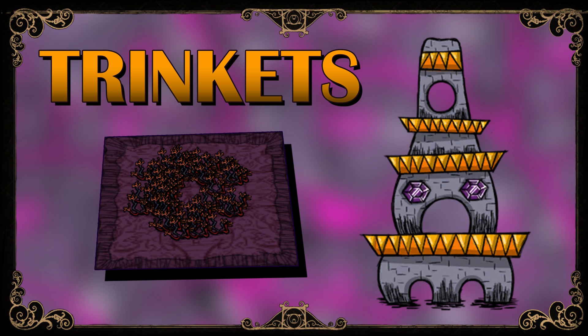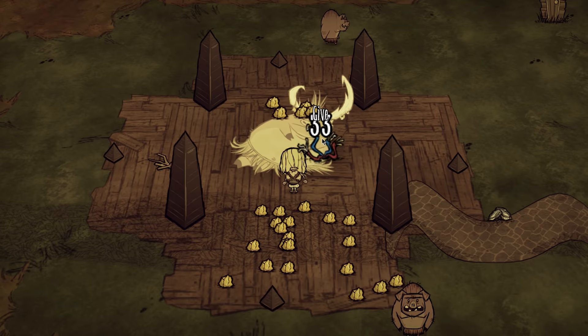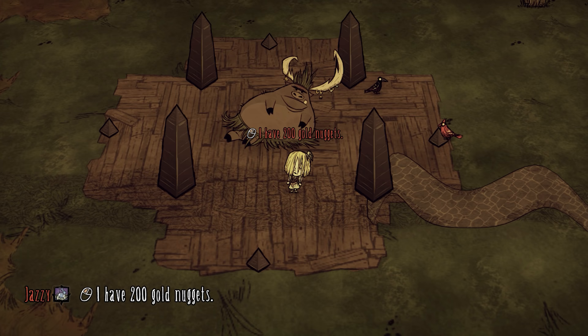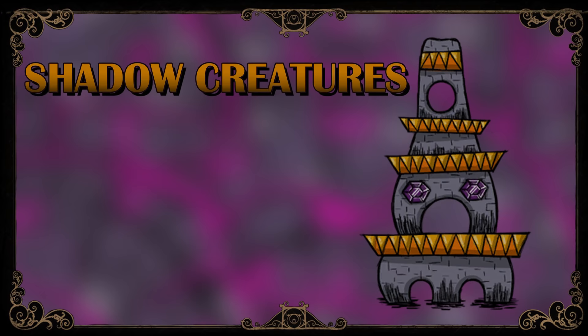Second, there are enormous amounts of trinkets to collect, specifically melty marbles and frazzled wires. These can be traded with Pig King on the surface for an enormous amount of gold nuggets, which are needed in countless crafting recipes. Can you get gold by mining boulders? Sure. But consider that a single stack of frazzled wires will earn you 200 gold nuggets — that's more than it would take to fill a chest. After a single early trip to the ruins, you will not be in need of gold again for a very long time.